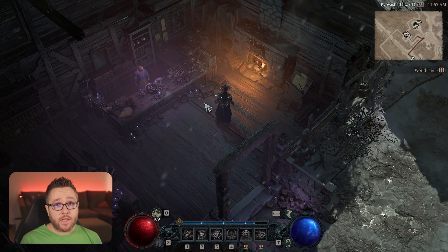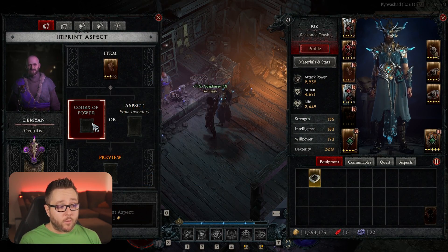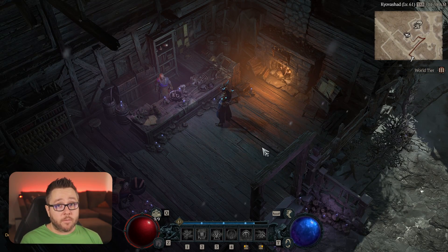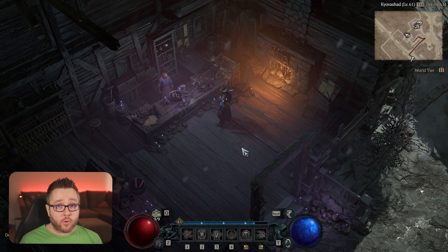I should also add that if you have a legendary with a power on it that you already like — or one you don't — you can still take that legendary item, put it in here, and replace it with a Codex of Power. So it's not just yellows; you can replace powers on legendaries as well. Let's say you have an item with stats and a legendary power you like, but the power has a minimum roll from the Codex of Power. If you later find a legendary with a better roll, you can extract that roll and apply it to the item you're already wearing, increasing the roll and your power.